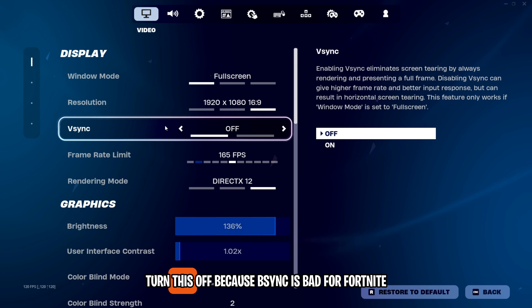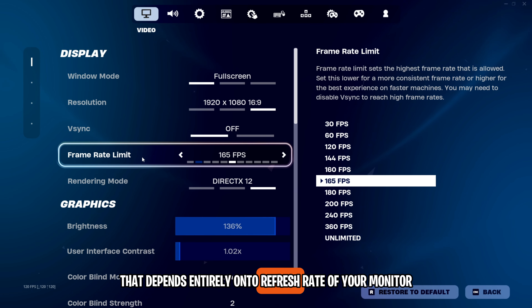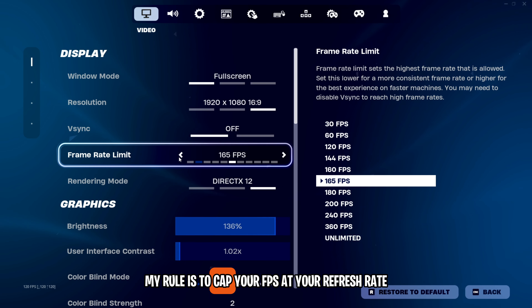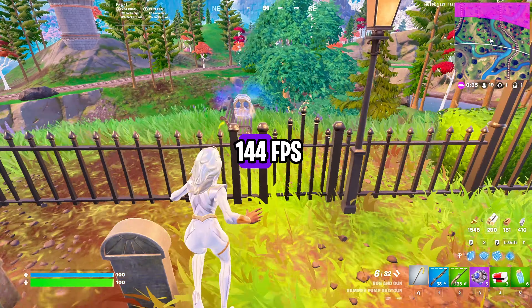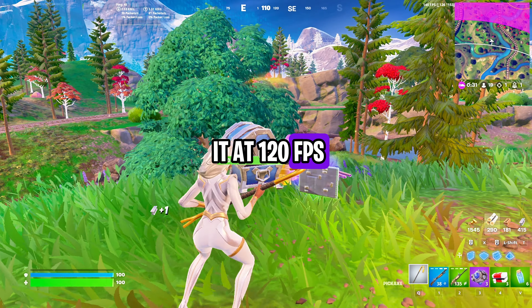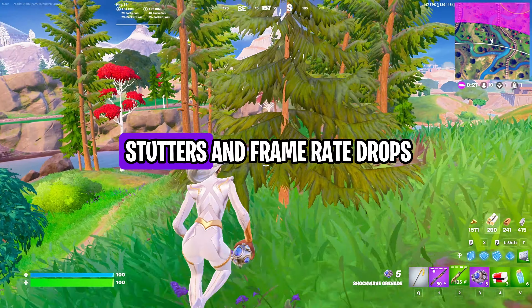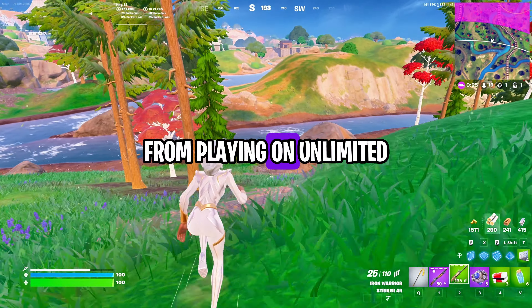Next is V-Sync. Turn this off because V-Sync is bad for Fortnite. Moving on to frame limit, that depends entirely on the refresh rate of your monitor. My rule is to cap your FPS at your refresh rate. For example, if you play on a 144Hz, cap it at 144FPS. And if you play at 75Hz, cap it at 120FPS. This ensures smoother gameplay while also avoiding big stutters and frame rate drops from playing on Unlimited.